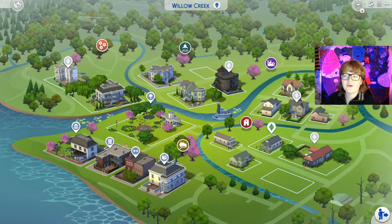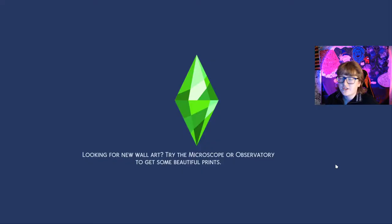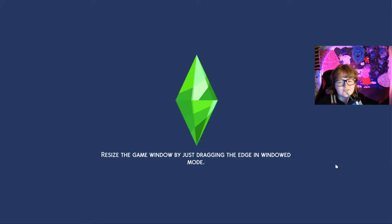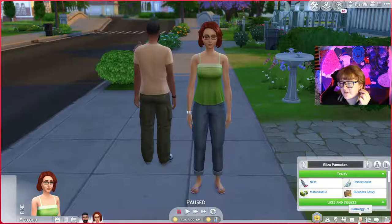We all know the couple Bob and Eliza Pancakes, and we all know that they have some problems. They have separate bedrooms and they don't strike me as the kind of couple that get along. We're gonna fix that. I'm going to go into their house and revamp their love life — make them fall back in love. It's gonna be a grand old time, so cheers to Bob and Eliza. Let's fix their relationship and make them happy again.